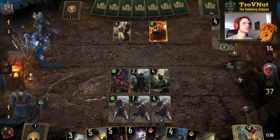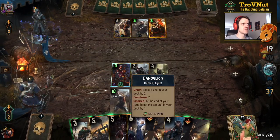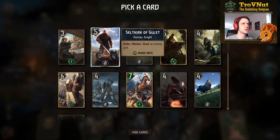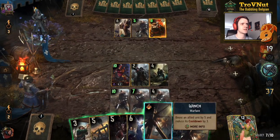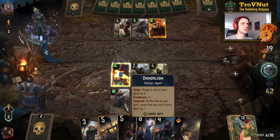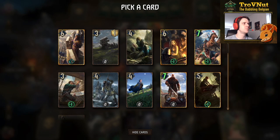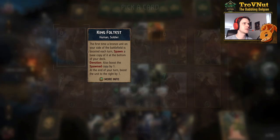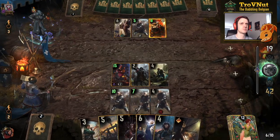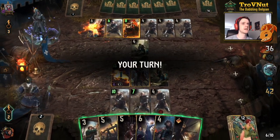We're facing the basic meta version of the deck. I'm still going to use Dandelion a little — trying to boost Seltkirk since that's the card I really want. Then use Winch on Dandelion again so I can use his order ability again. I might as well boost King Foltest now and just have those good cards boosted in my deck.